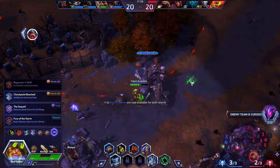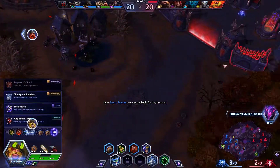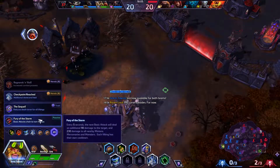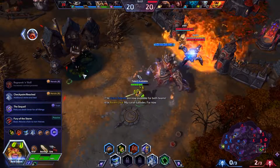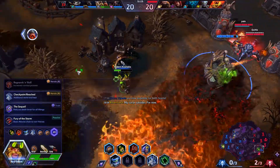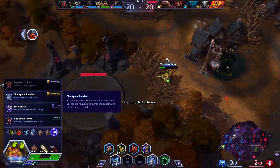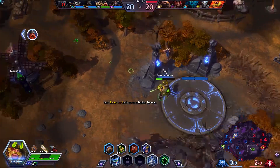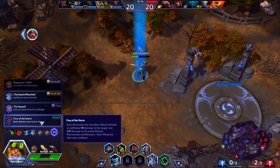Too bad. There is an enemy boss pushing in the top lane — I feel like maybe I should deal with that. Another lava wave? No, but we survived — it's all good. Let's get ourselves some vision and rotate to the middle lane. There is a camp pushing, let's help this camp out.